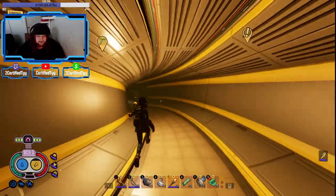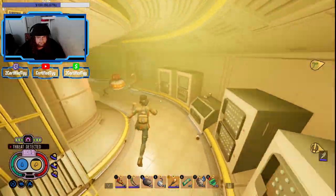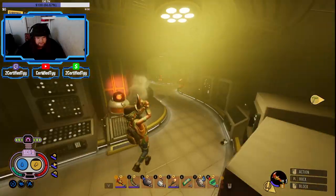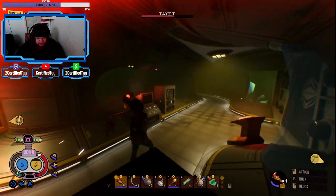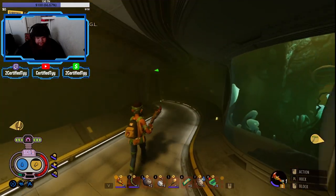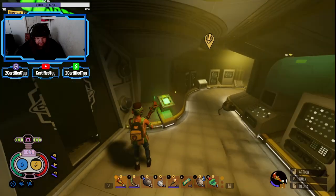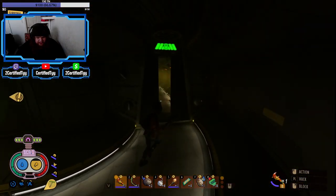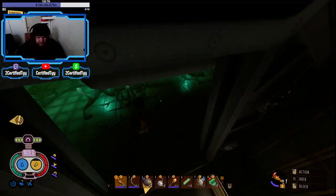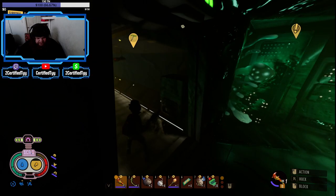Just keep heading down. There are robots here, deal with those. The boss is through this way. Be careful with this room - there are bombs everywhere.